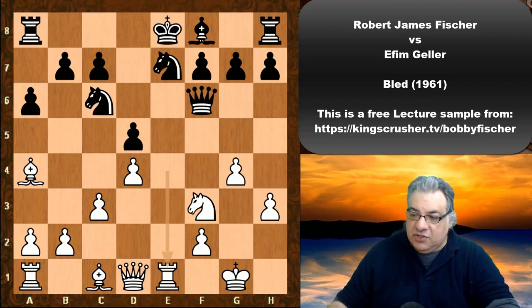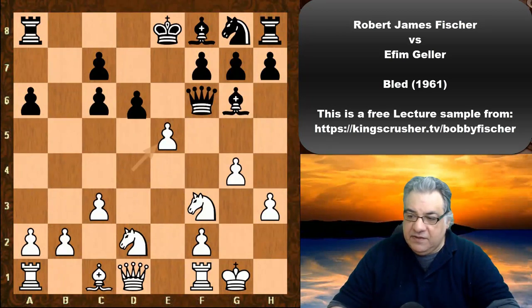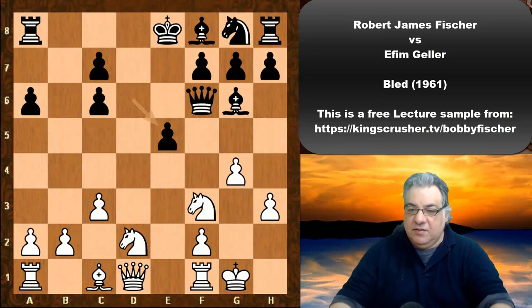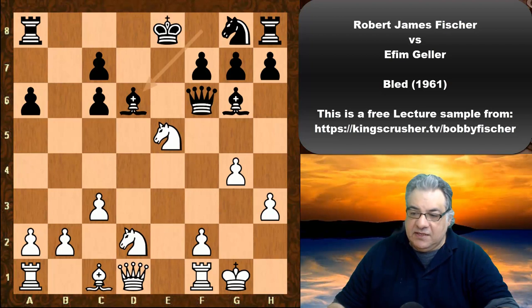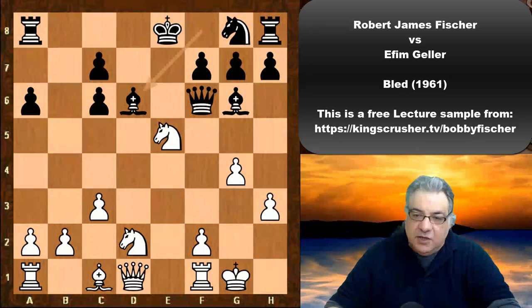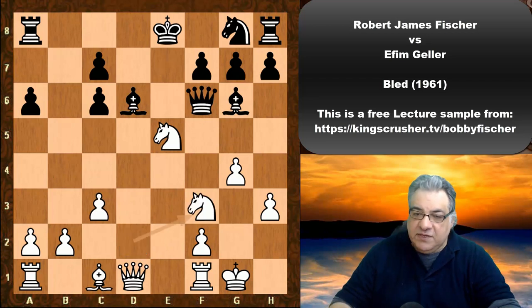For example Re1, Nge7 — this is going to be very pleasant for white. So the bishop went back to g6, and now Bishop takes c6, then bxc, takes e5, d6. Fischer plays Nxe5, with the king in the center. If Queen takes e5, then Re1 wins the queen. Big advantage for white. So Bd6, we have Nxg6 — a very strong position. Even if Ndf3 is played, just reinforcing, Qe2 looks at a6.